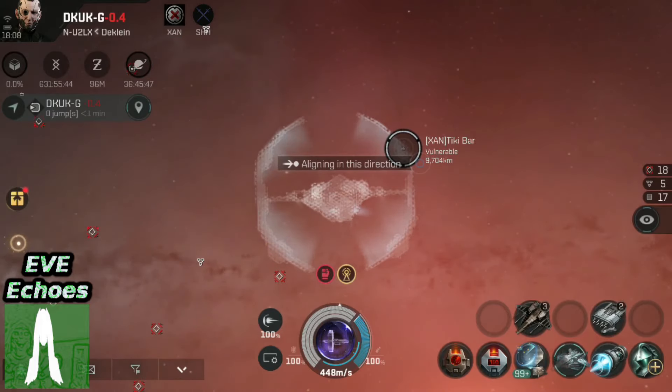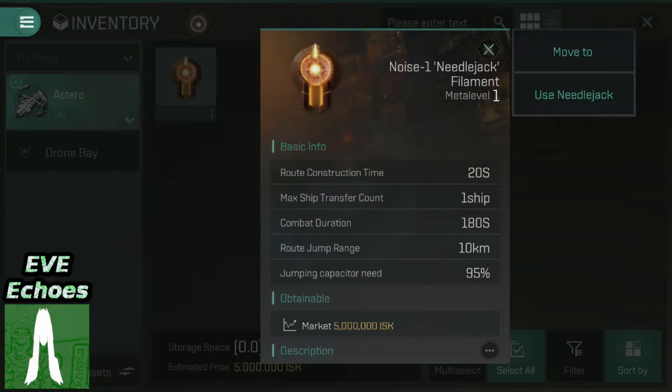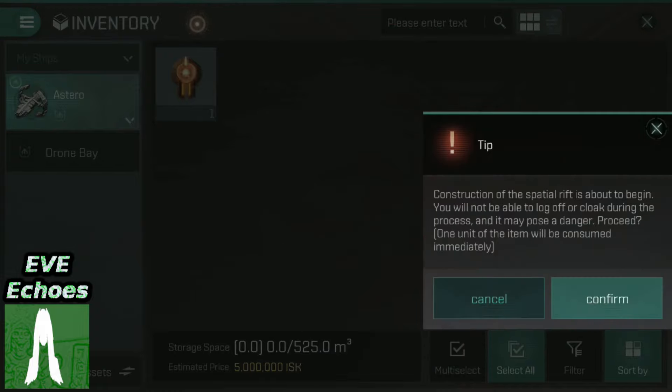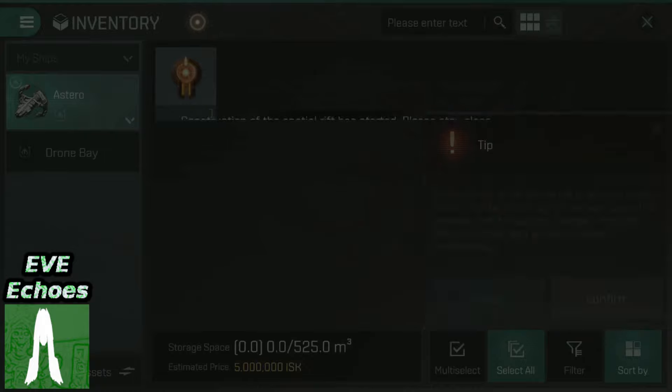I'm going to do a quick check of local to make sure there are no hostiles, because I'm about to decloak. To activate this I need 95% of my capacitor, and the route construction time is 20 seconds — so for 20 seconds I'm going to be completely vulnerable. You also need your capacitor as close to full as possible. My capacitor should be full since all I'm running is my cloak. So I'm going to hit Use and press Confirm.